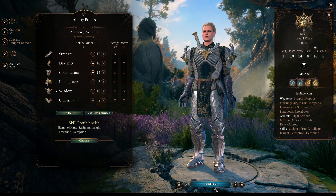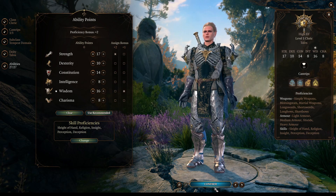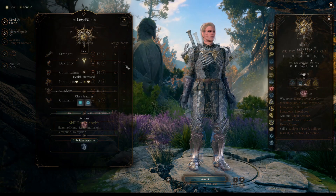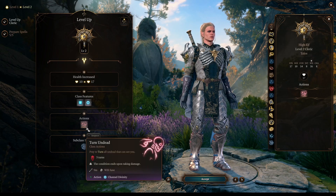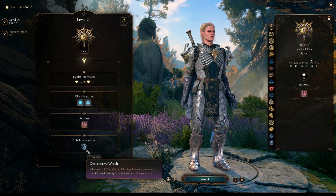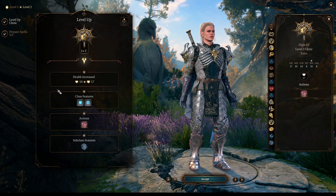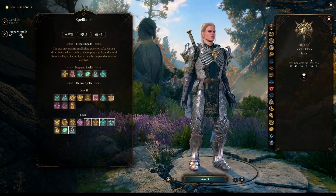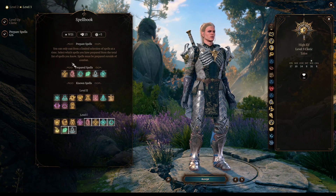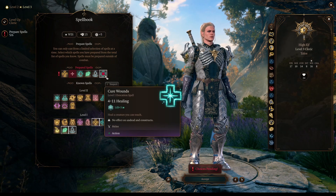We will round up our Strength at 18 by choosing Heavy Armor Master, which will reduce incoming damage. At level 2, we continue as Cleric. We get our first Channel Divinity charges, Turn Undead, and Destructive Wrath, which will let us maximize the damage of an Electric or Thunder source. You can see my spell choices and recommendations. I missed choosing Sanctuary here — it's a very strong spell as well.